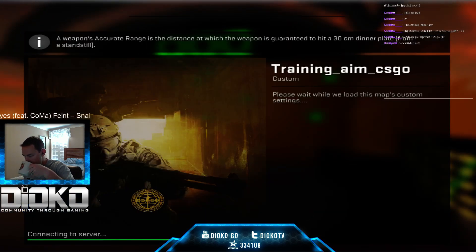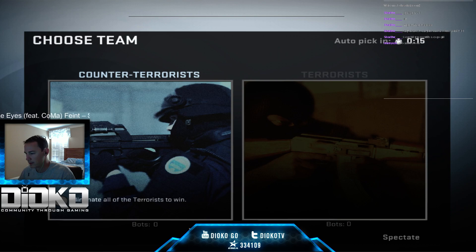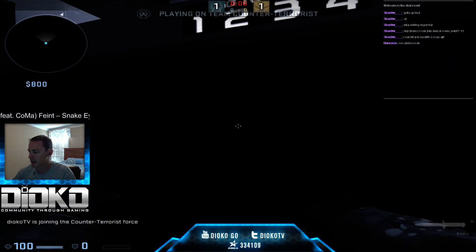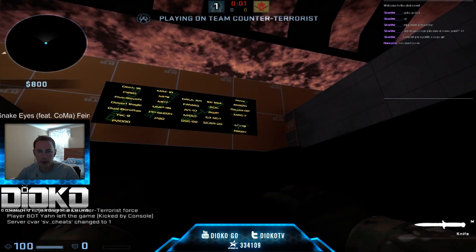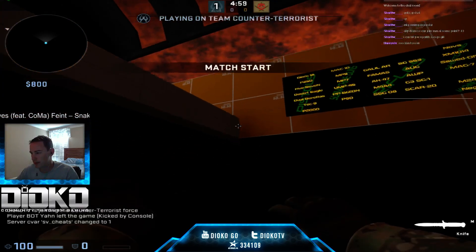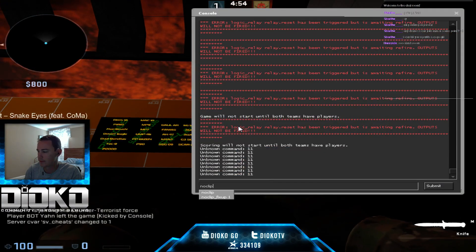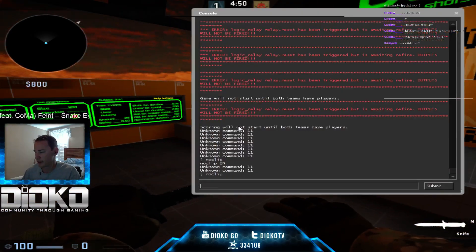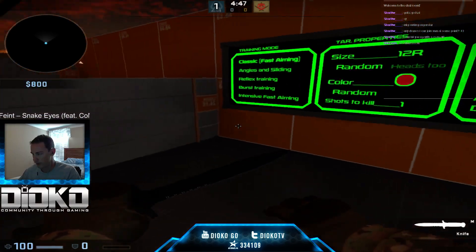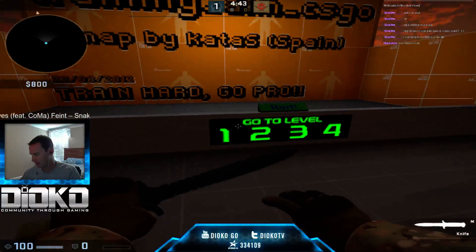So we're gonna hop into this map here. Typically when you spawn here you're gonna get stuck in the floor - don't worry, that's how the map is. What you're gonna do is just type noclip in console and you slide right up, then type noclip again and you're on the floor. I actually think you may be able to jump to that ladder from down there, but I always just use noclip.